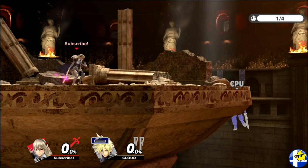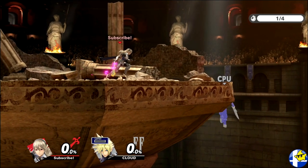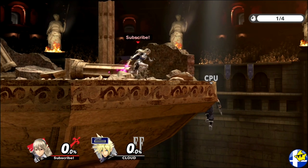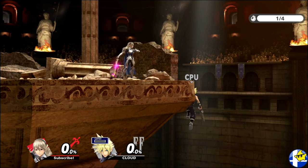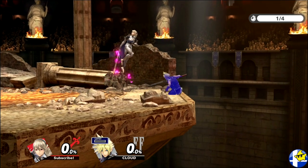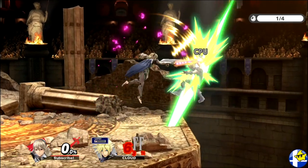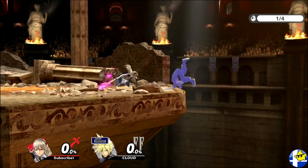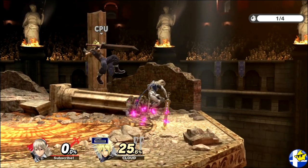There are tons of possible setups for ledge trapping, but I tend to gravitate toward only two. One being a simple short hop nair spaced near the ledge. This can cover all four ledge options and can often give you opportunities for followups. The moment you see them pick any ledge option, short hop. If they get up or get up attack, simply time your nair and fast fall to hit them before they can shield. If they ledge jump, nair as soon as possible. And if they roll, time your nair to hit them with the end of its backswing.